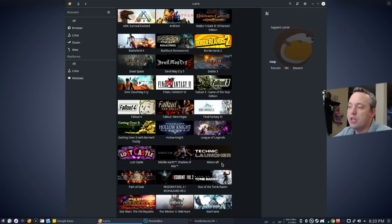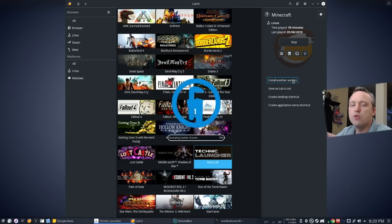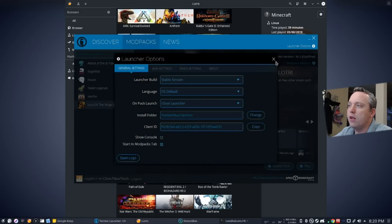I went ahead and renamed it to Minecraft just so I know. Then I click on it and hit Play. At the initial launch, it'll have you sign into your Minecraft account. There are a couple things I like to change in this launcher right off the get-go: I hit Launcher Options, and then I start in the Mod Packs tab so I don't have to mess with Discover and get ads and other stuff. Then I go ahead and save and close.